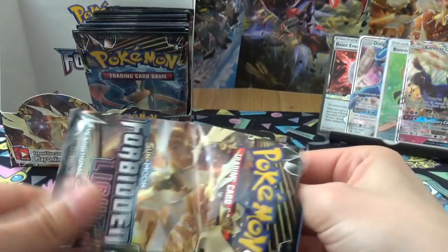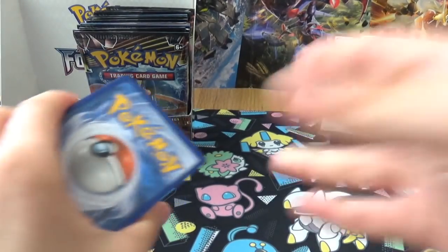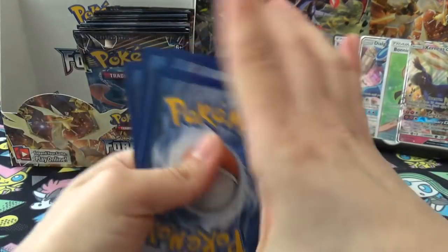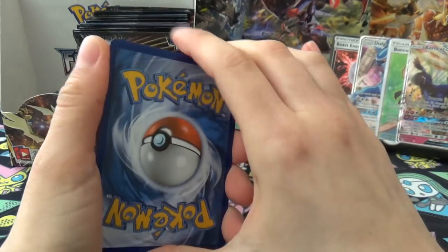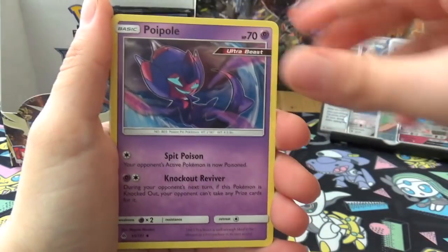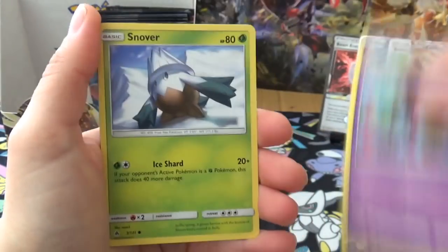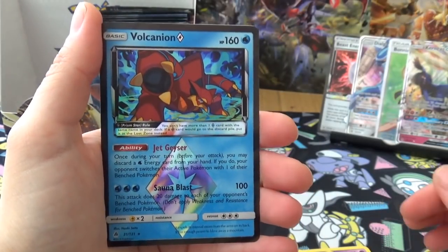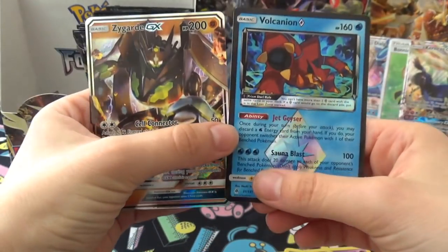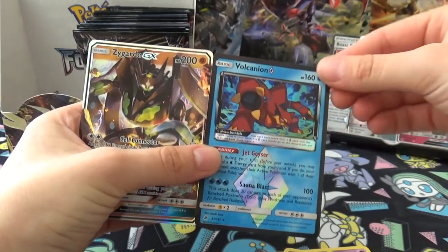I watch too many PSA videos now - I care too much about the condition. I've got a pot of cards in top loaders that I want to get sent away. Next pack: Energy, Acro Bike, Poipole, Crash Awake, Magnemite, Froakie, Bunnelby, Sliggoo, and a Volcanion and Zygarde in the same pack! I picked the wrong box, Joe - you kind of did.